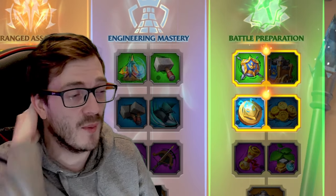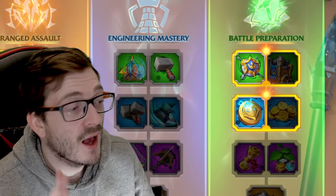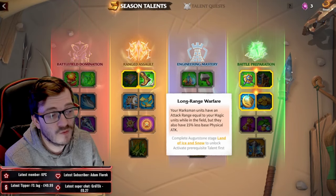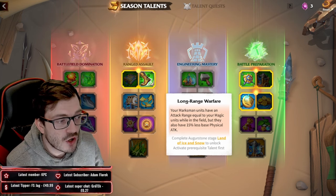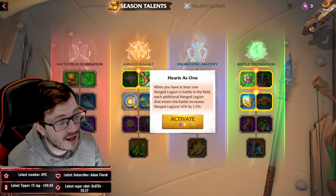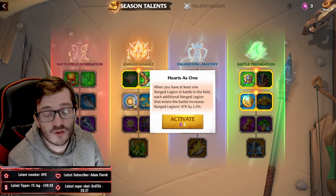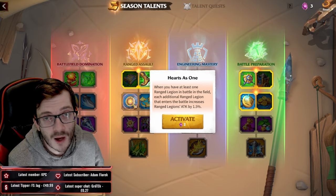Hello guys, welcome to today's video. It's all about season talents — not a full season talent guide, but I want to see actual results. We're going to talk about long-range warfare, explain what it does, and you might realize it's not as good as you'd think. We're going to try and showcase Heart as One as well, doing some live testing because the reports don't reflect what's actually happening.